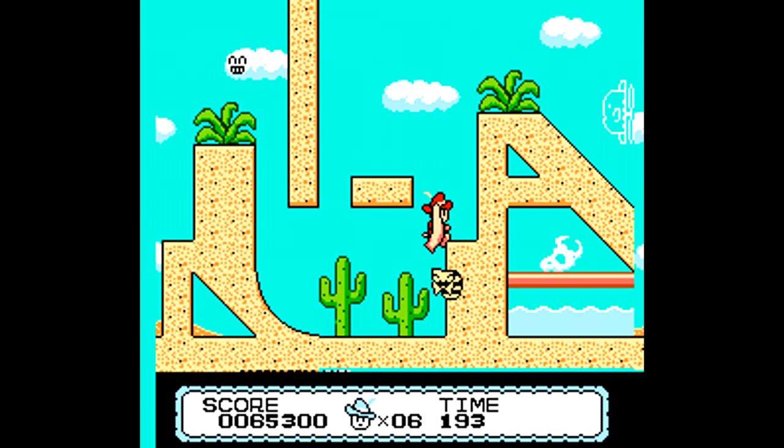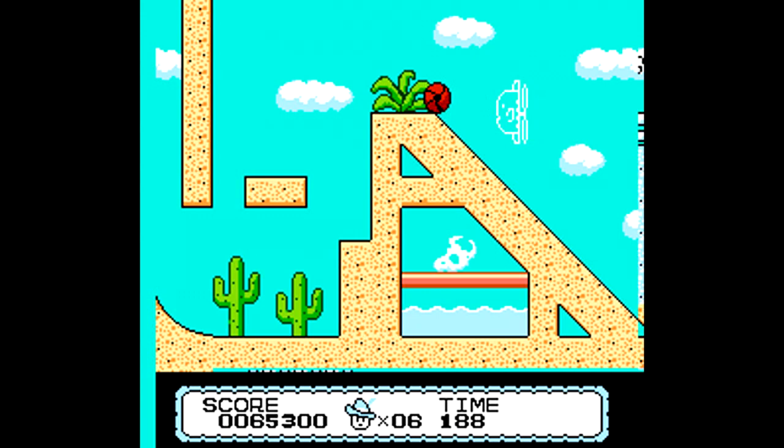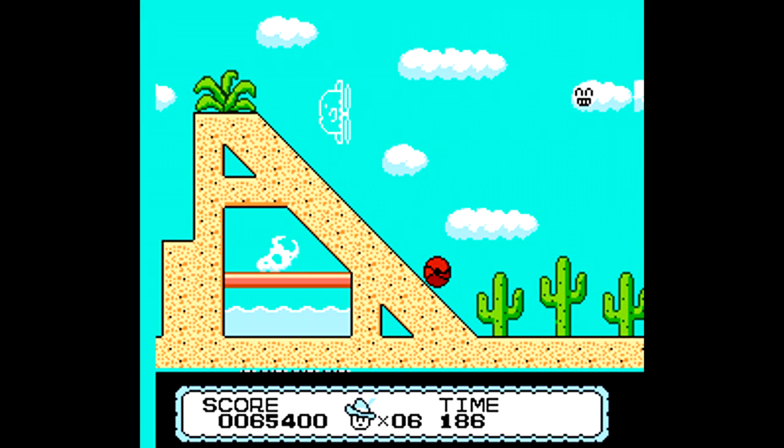I love the fact you can do wall jumping in the game — you can hang onto a wall and then springboard yourself off of it. Though I do find it sometimes a bit of a nuisance when I'm trying to quickly land on a platform and I end up hugging the wall and moving very slowly down it.